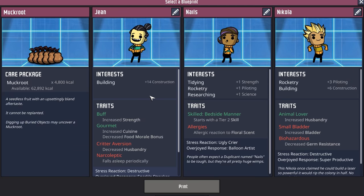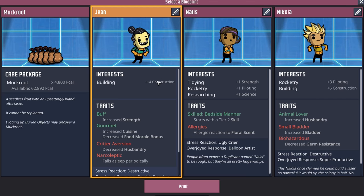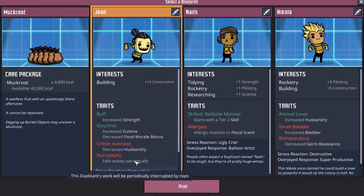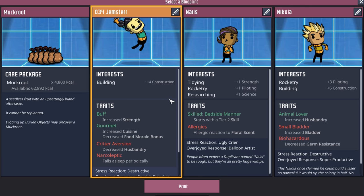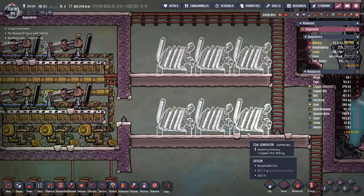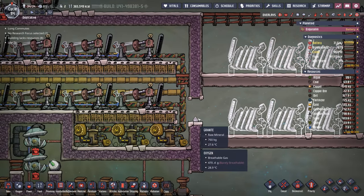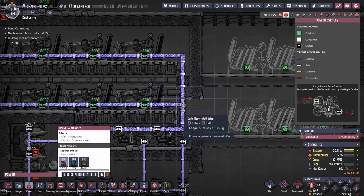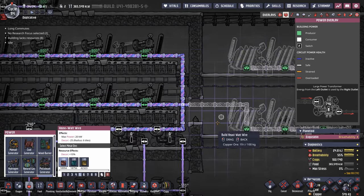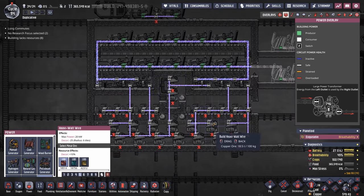For dupe number 34 we're definitely taking this Gene. You could make arguments for Nicole or Nails but I love the fact that Gene will start with a construction of 14 plus their buff — yeah they're gonna fall asleep sometimes but that's okay. Ladies and gentlemen welcome dupe number 34, Gemster, a very active member and regular of the community. With that it's actually time to bootstrap this whole thing — you've probably guessed why we have this little opening right here. We'll hook up six coal generators, that should be enough, and as soon as they're done and everything gets going we'll disconnect them and cross our fingers.